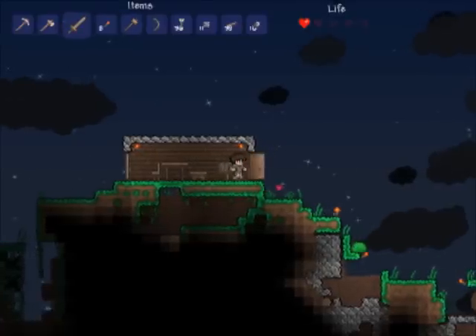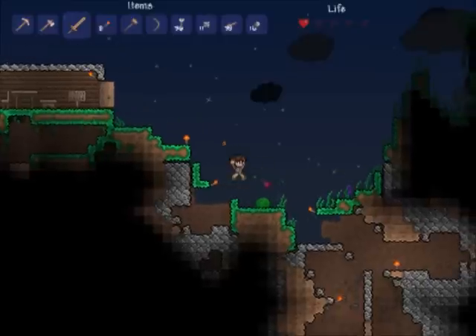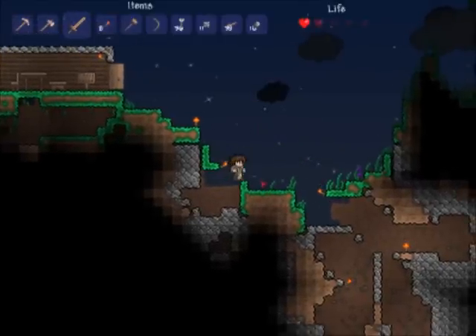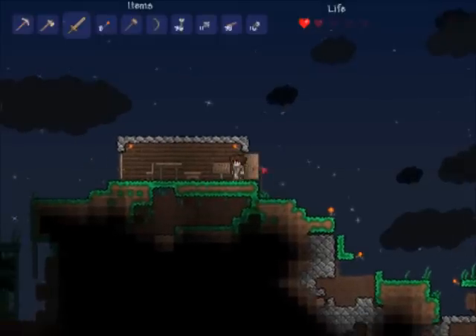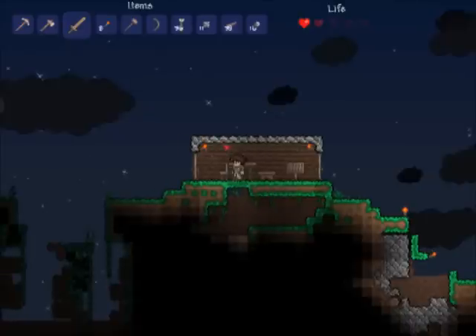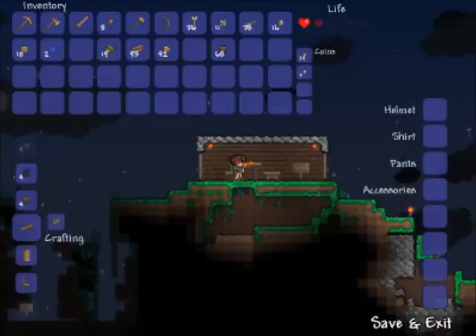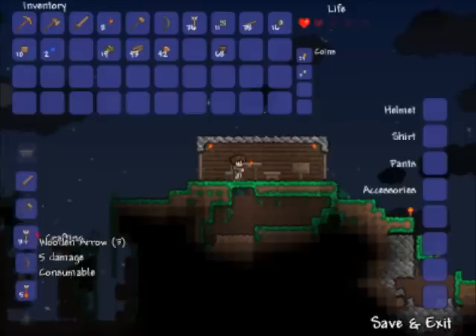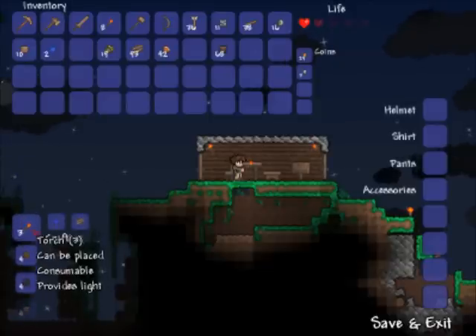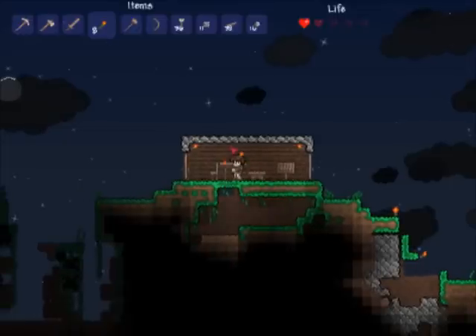Oh, there's another slime - let's go kill this slime. Slimes are good because you get gel from slimes and you can make torches. I really need a mushroom or something. If I ever find some sand, I think you can make sand into bottles, and then use bottles, gel, and mushroom to make potions. You always have money here, and the reason for having money will become apparent later on.